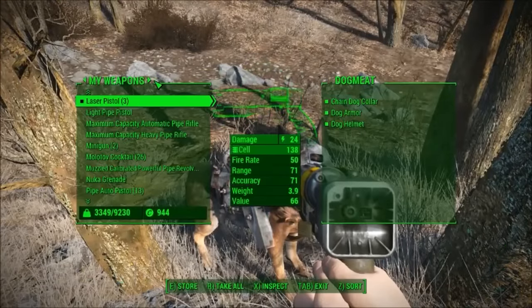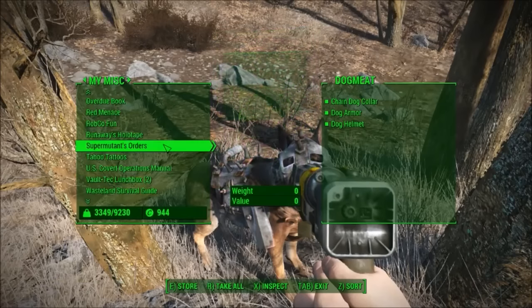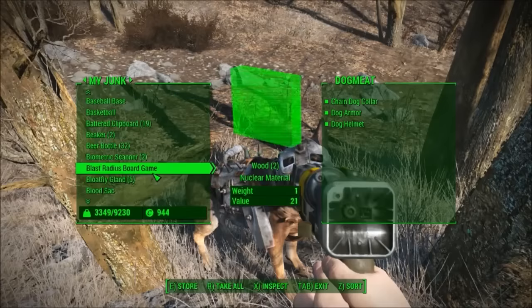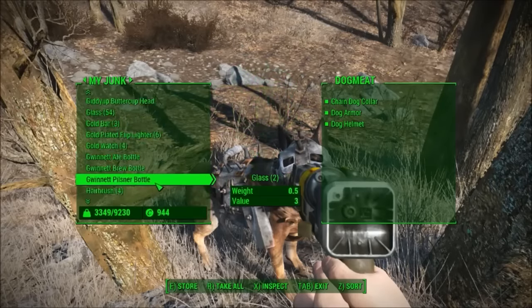You go into your inventory, and you go into — I think it would be Miscellaneous — and I think it's just a teddy bear. Nope, not Miscellaneous — Junk. And you filter through all the crap; I have a lot of crap on me.